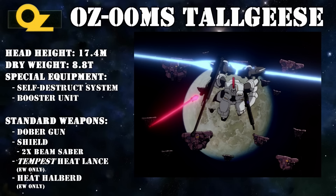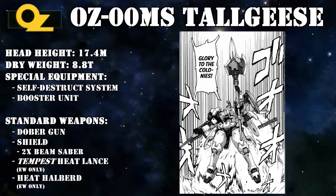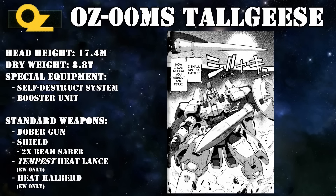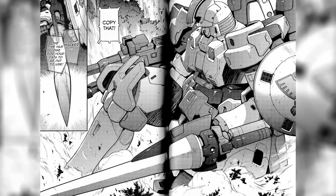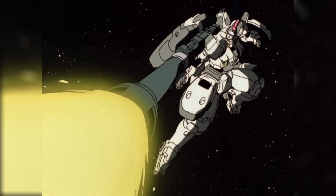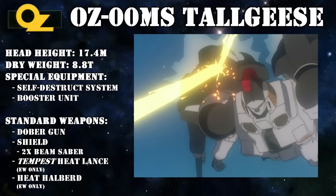The Endless Waltz version of the Tallgeese, an alternate universe version of the standard Tallgeese, got a few extra signature weapons: the Heat Halberd, a mobile suit-sized halberd that can be disassembled for easy transportation, and the Tempest Heat Lance, a dedicated anti-Gundam weapon with superb armor-penetrating capabilities that can also emit an energy field to block enemy beam attacks. If all these weapons proved insufficient, the Tallgeese was also equipped with a last-ditch self-destruct system.